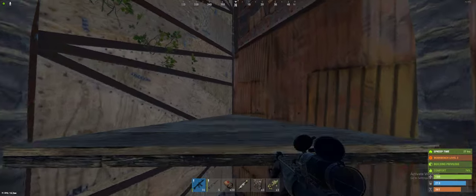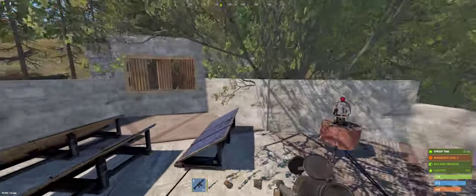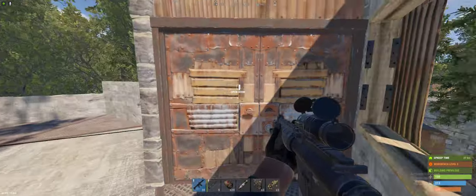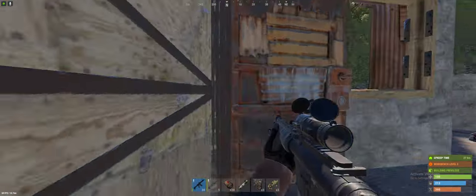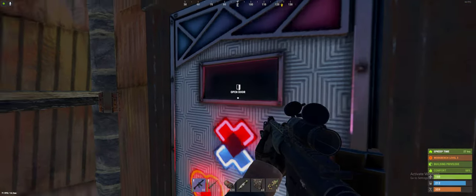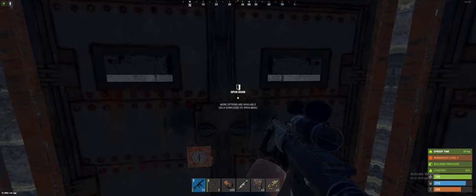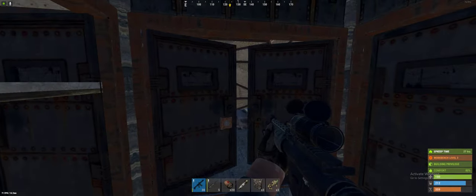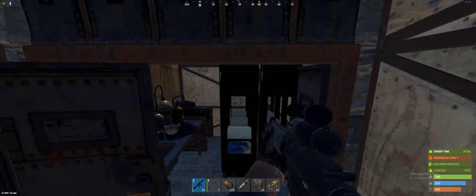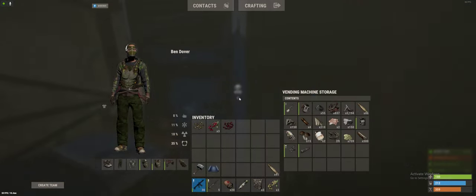Here we have the entrance to the second floor and also to the roof, which is made in front of the base entrance. I'm expecting someone this late into the wipe to raid me from behind or at least from the opposite side of the entrance — that's why I did this. Over here we've got my bedroom and a bunch of lockers, and something I make with a bunch of stuff that I get off of people around my base — that's the quick storage.